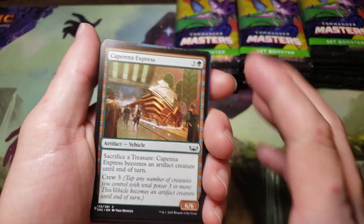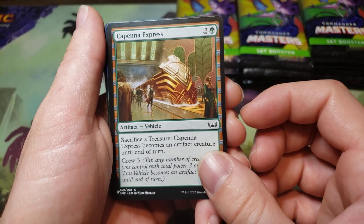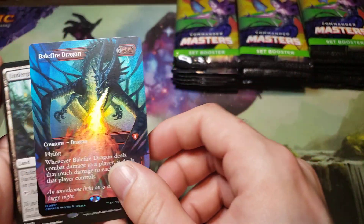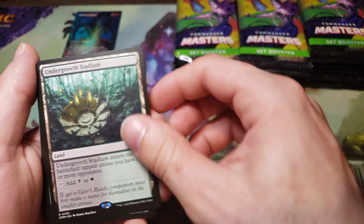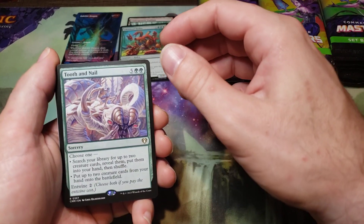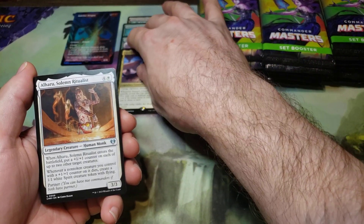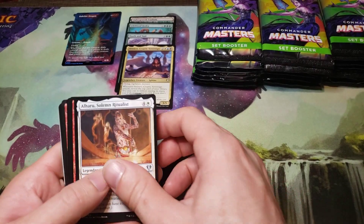All right, first card is a List card and it is not a rare — it's a common and it's a crap common. Oh, we got a foil full-art mythic, our first one here: Bayou Full Dragon. Not the mythic I would have wanted but it is still pretty cool. Undergrowth Stadium — two rares. Lifeblood Hydra — three rares. Tooth and Nail, ooh that's a good one — five rares. Okay, that was a loaded box — a pack had a List card but it was not a rare, so that is five rares.